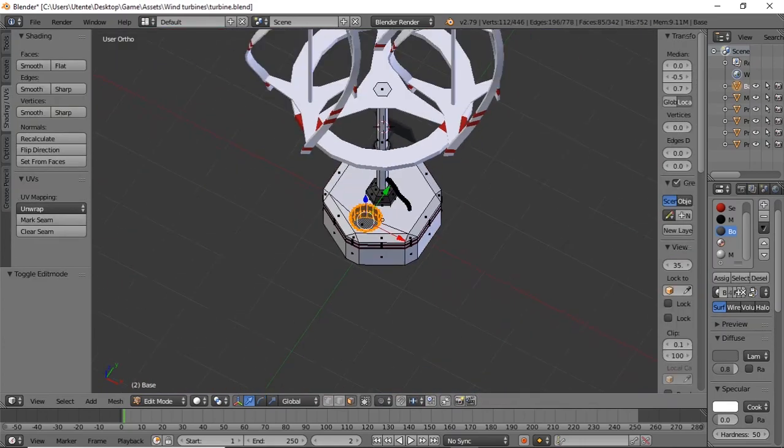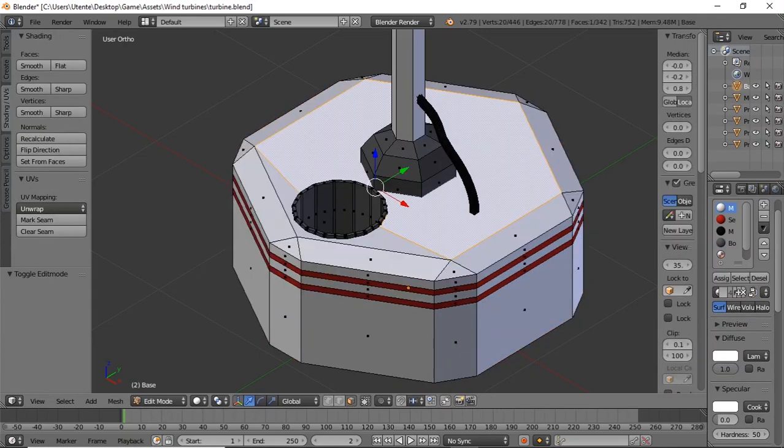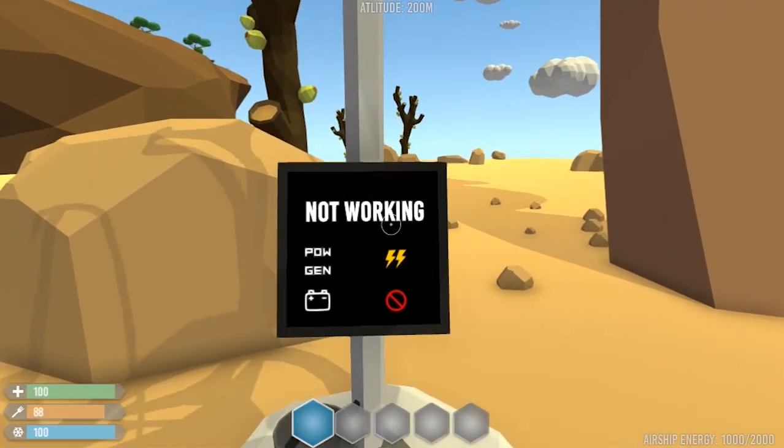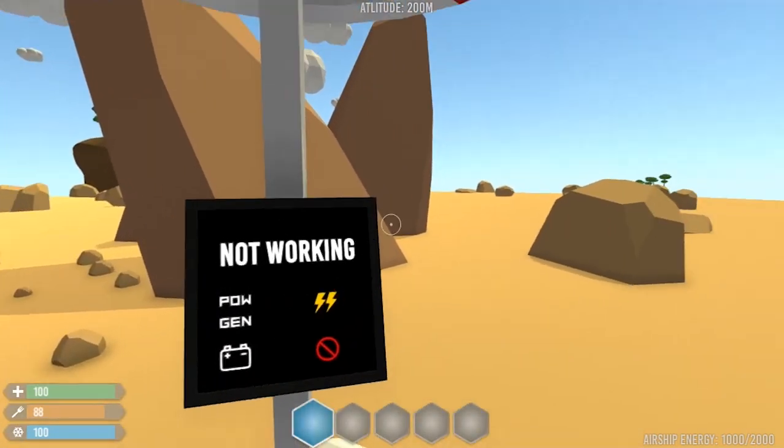Since these turbines use wind power to convert it into energy, I made a hole where to place an energy cell. And this is the complete model with the monitor UI, giving information about the power generation, the current energy, etc.